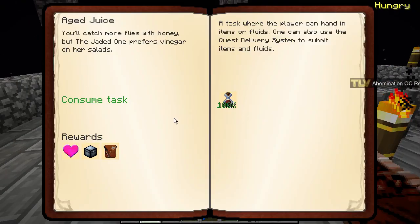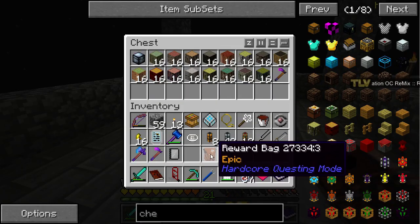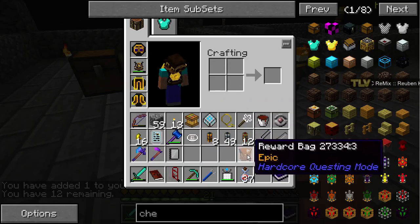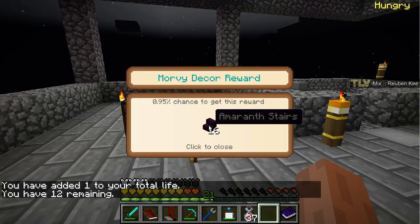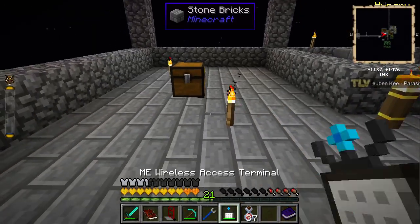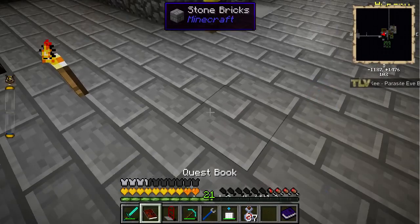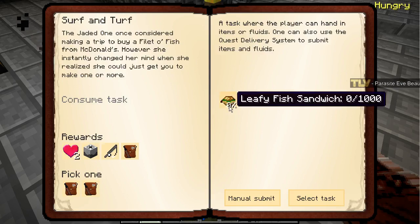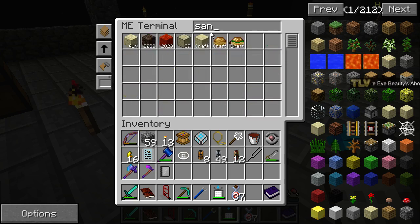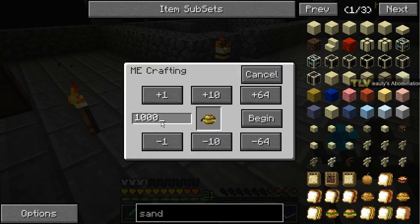All right, next one — lettuce. Let's get the hoe in there. Extra life, extra life. Can we craft these sandwiches? We need one thousand leafy sandwiches. Have we added a full recipe here? Sandwich — leafy fish sandwich. One thousand, please. Nope, we're missing something. Let's check what it is.